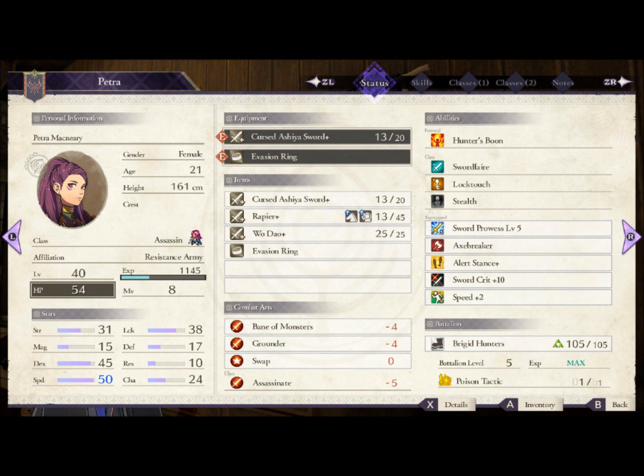Sword Crit 10 adds crit chance since that's your main form of dealing damage. Before you get Sword Crit 10, you can use Lethality, or if you're on New Game Plus with Deathblow, use that instead. Since you won't exclusively be waiting on enemy phase, there are plenty of times you'll want to go attack something. Speed +2 is filler you'll use for most of the game until you get Sword Faire from S+ sword rank — since Faires stack, you get a flat +10 damage between the two Sword Faires, which becomes +30 on a crit.